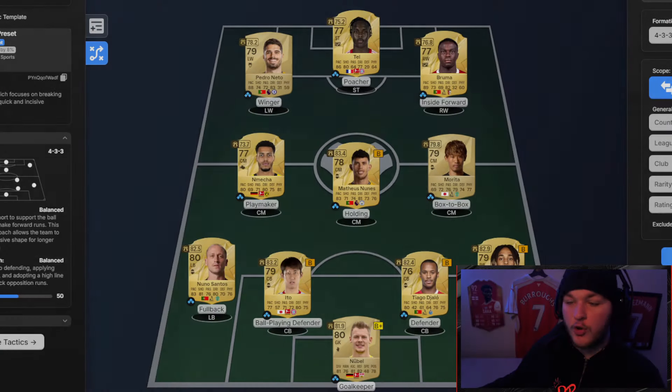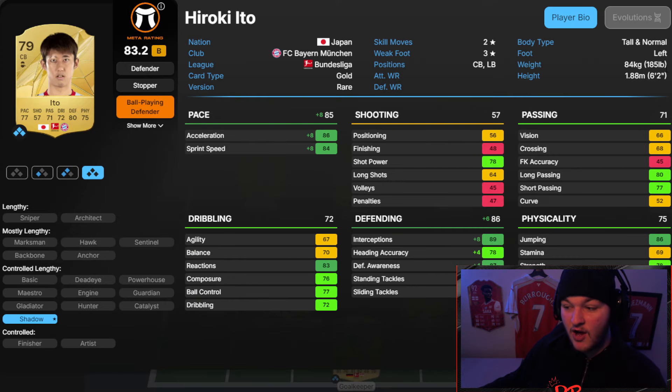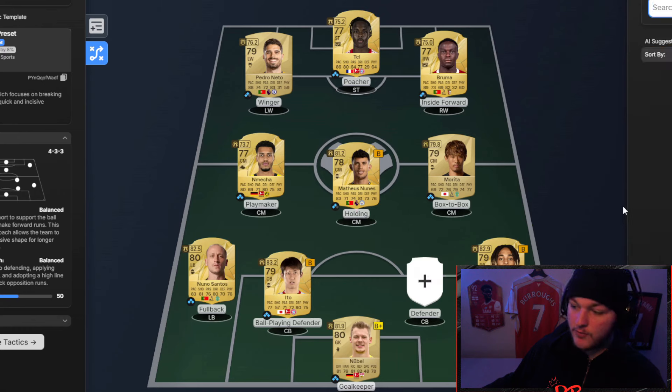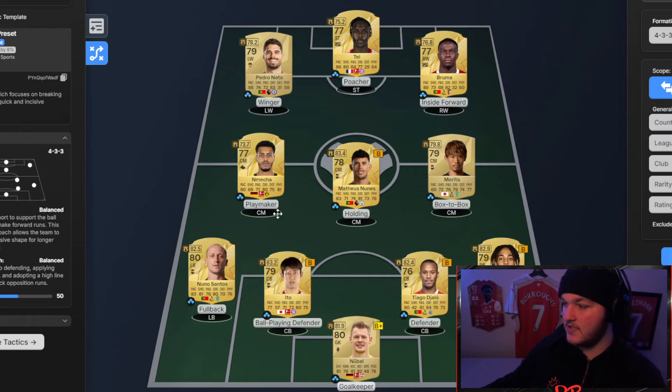That was the second team. The third concept squad is a Bundesliga, Liga Portugal, and Premier League mix. We've gone for Nubella in goal from Stuttgart. Ito, over from Bayern Munich, is a center back I like a lot — he's a left footer so you'll want to play him on the left, he's six foot two, with respectable agility and balance of 67 and 70 for a center back, and great reactions of 83. Tiago Giallo is the other center back option, though you have plenty of alternatives — Antonio Silva, Totti of Wolves. Gonzalo Inacio was the original pick but I removed him as he's also left footed.